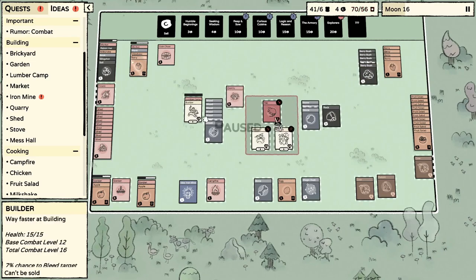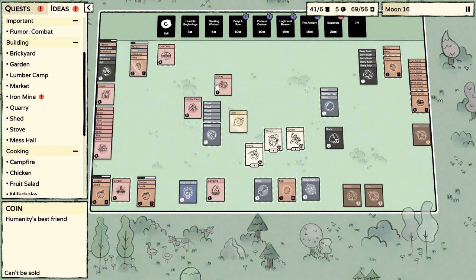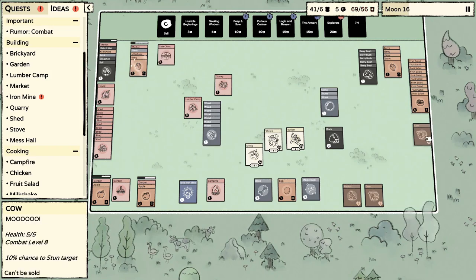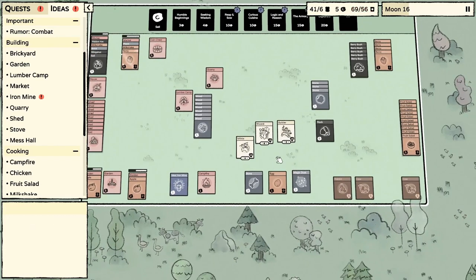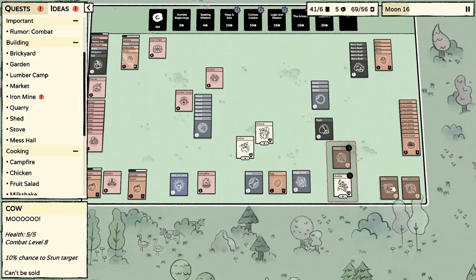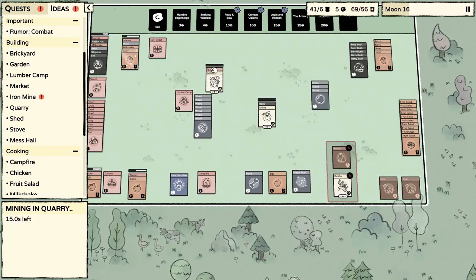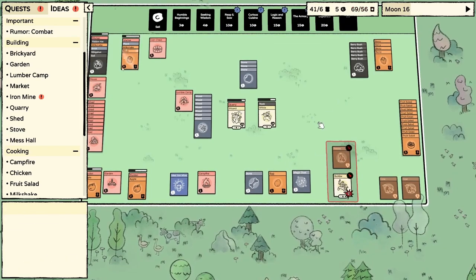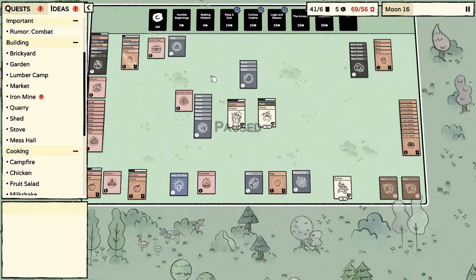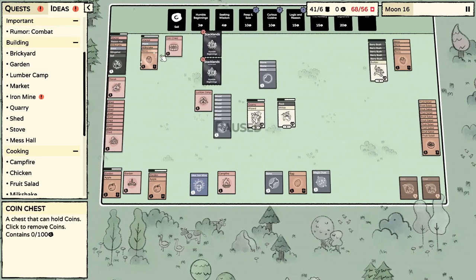Let's take out this rat real quick. There have been a few times I've had plenty of flint but I always sell it because we don't really need it super early on, maybe for one or two things like the campfire. Let's butcher the rabbit. I'm going to put him on the quarry and another on the rock, put the stones right there. Hopefully that'll double our chances for flint, though it doesn't guarantee it.